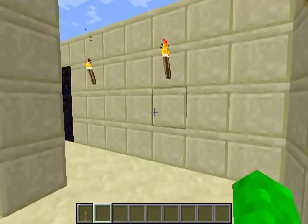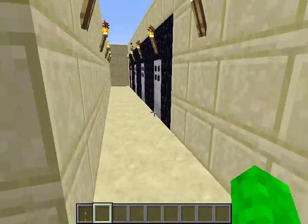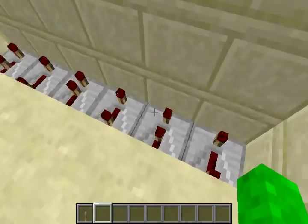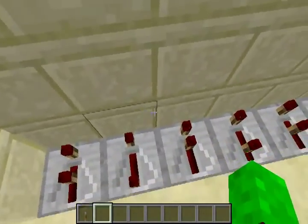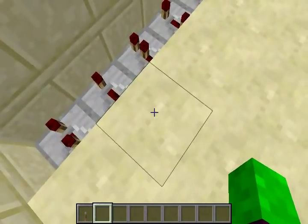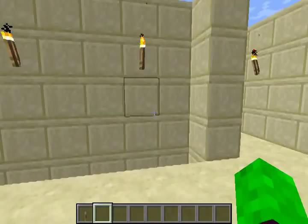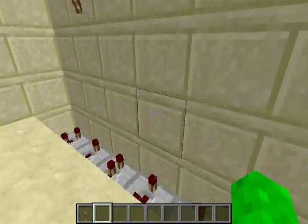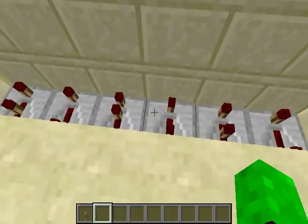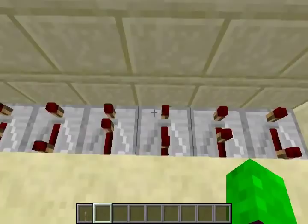Hello, people! Welcome to my redstone vault system using the repeater combination lock type thingy that Seth Bling used, or at least showed me in his video. But anyway, I spent quite a while trying to get this to work. It's pretty simple, it's not complicated, but ticks just don't seem to like working properly in Minecraft, unfortunately.